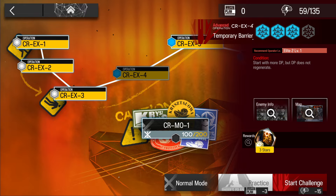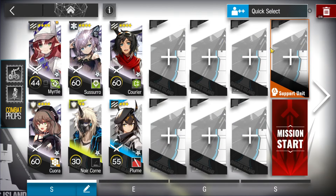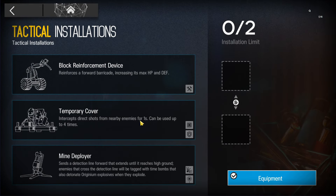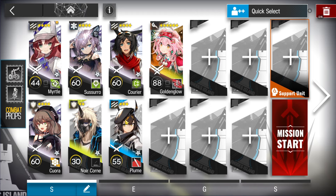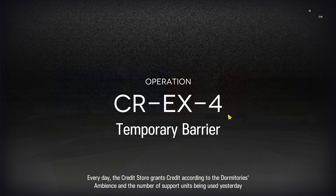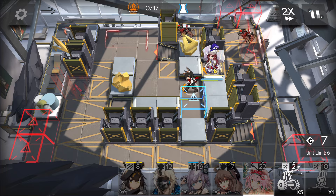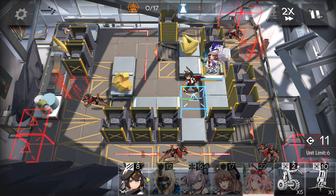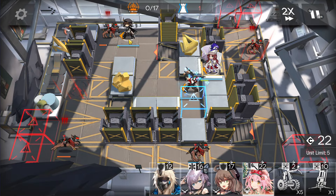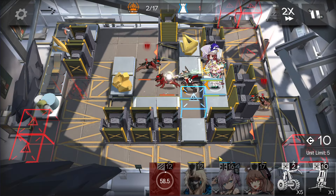Next stage, CR-EX-4 challenge mode. This time we're going to use co-operator Golden Glow from the support unit on third skill with module if possible. For devices, bring whichever you want. Then normal vanguard, Flag Vanguard, single block vanguard, medic, defender, and one more defender — that's all we need. First of all, immediately deploy Flag Vanguard here to gain DP, then this vanguard here to also gain DP.